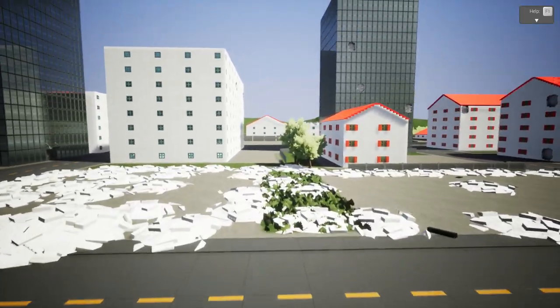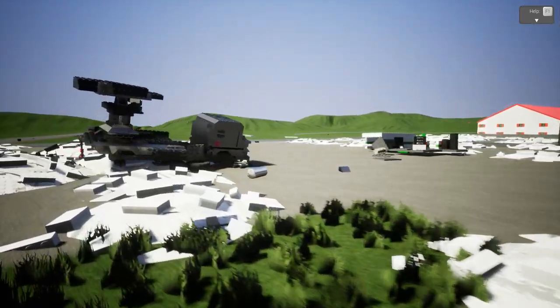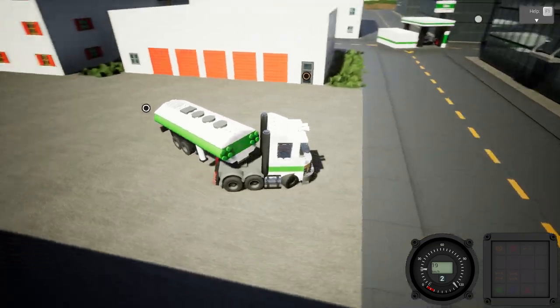We're going to have to reset the scene and do this again, just a little bit slower so we can really see exactly what this gun does. We're going to try maximum legit here. Now this is the fuel truck made specifically for the fuel station by Tom.